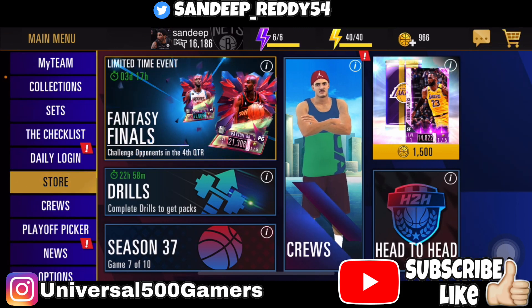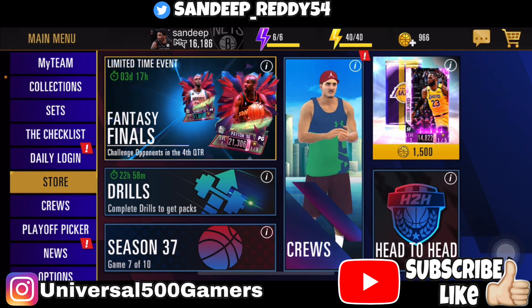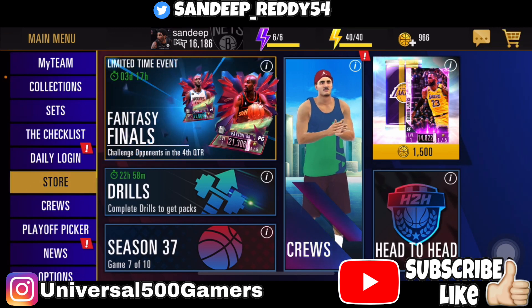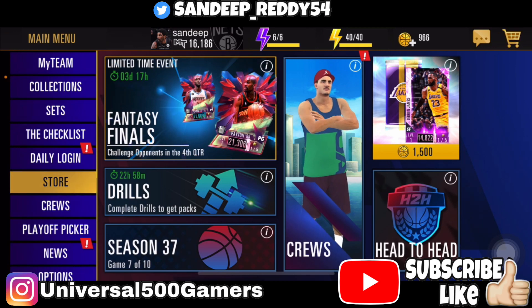We already told you about the power requirement for this event in the community tab section. You must be over 14,500 power to get a pink diamond reward. If you are below that, you will get a diamond Kevin Garnett.